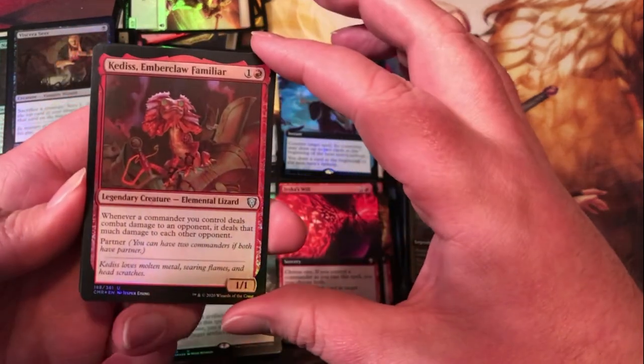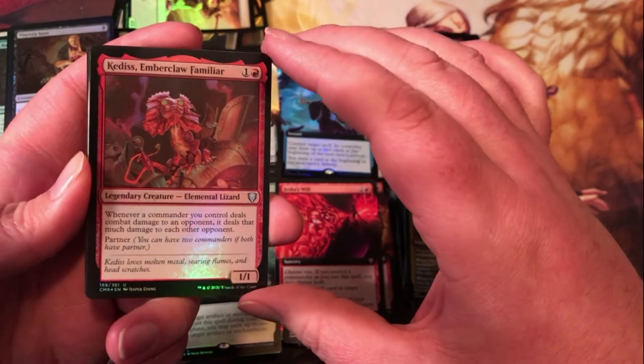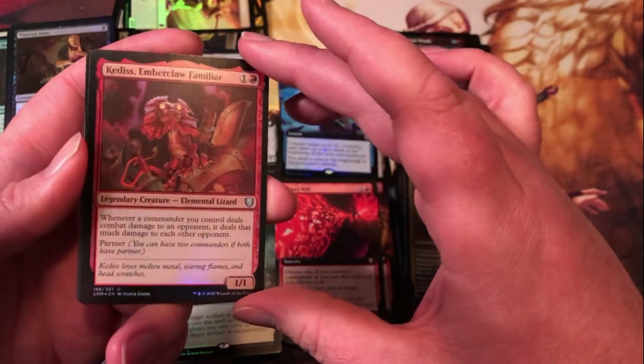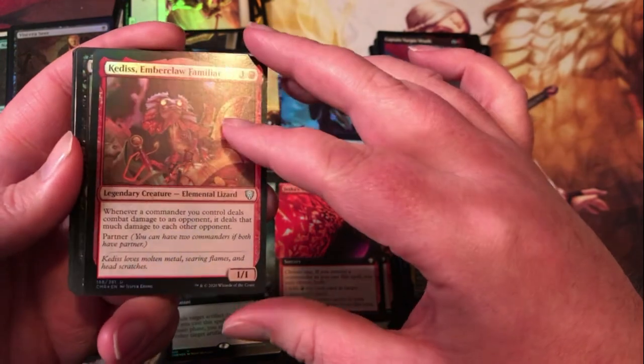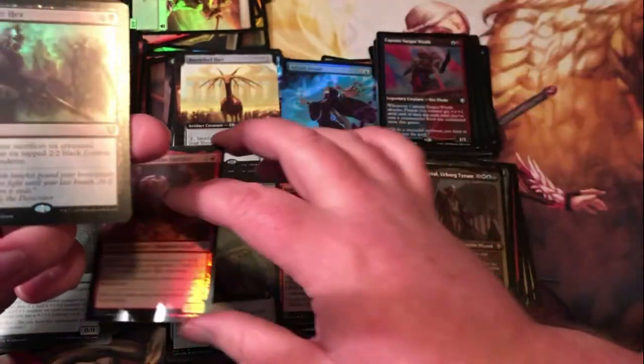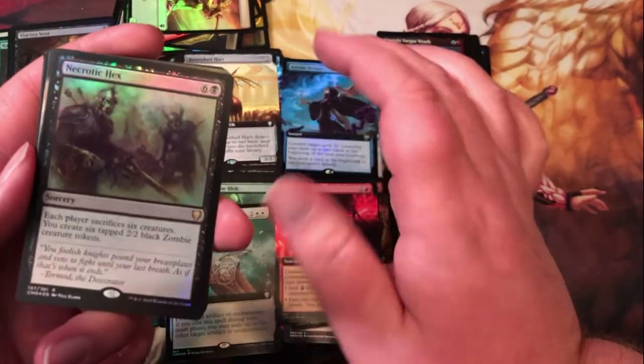Kedis Emberclaw Familiar — one generic and a red for a 1/1 elemental lizard, legendary. Whenever a commander you control deals combat damage to an opponent, it deals that much damage to each other opponent. Pretty cool, especially for only two mana — definitely not bad at all.